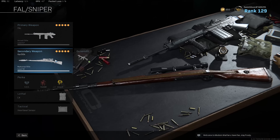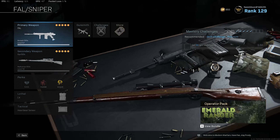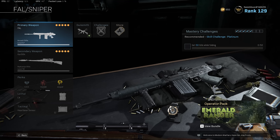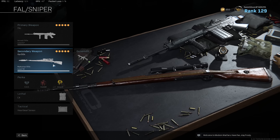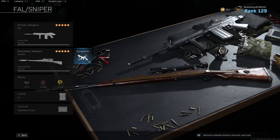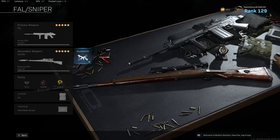I wanted to show you guys the class I've been using. I'm kind of moving away from the MP5, and I pretty much never use the Bruen because it's not a very fun gun in my opinion. So I've been using the FAL with no stock and the longest barrel, and then the CAR of course. The CAR is essential for continuously outplaying people, especially when they have the Bruen. It's so good for peeking over and over again and every shot has a chance to one-shot kill them.